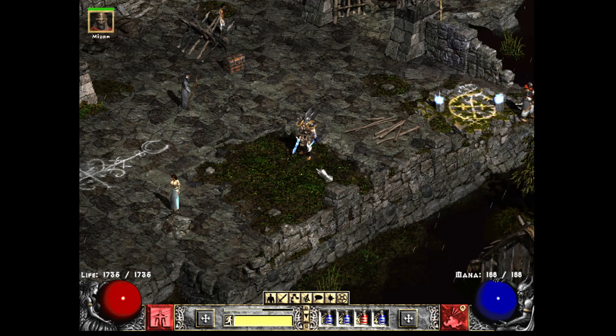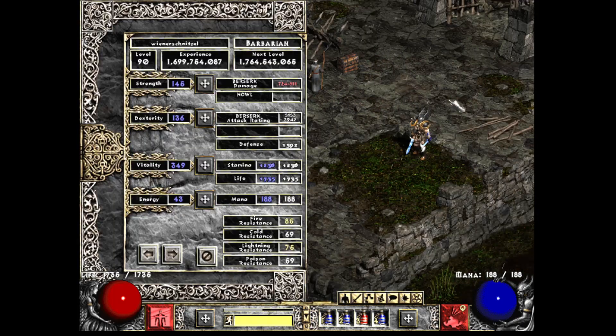Stats are super simple. Basically, you just want enough stat for your gear. I'm using a Phase Blade and an Etinax — I'll get into why I'm using that Etinax in a second. 145 Strength for that Axe, 136 Dex for the Phase Blade, and then it's just max Vitality. Plenty of life to really fit the needs of the build.